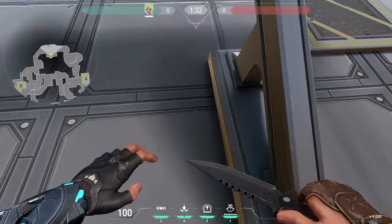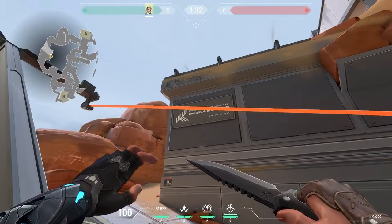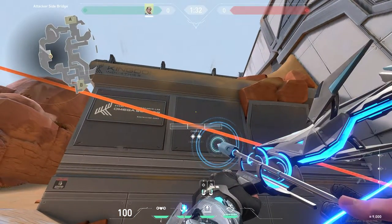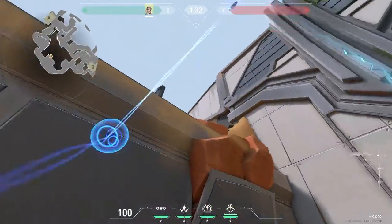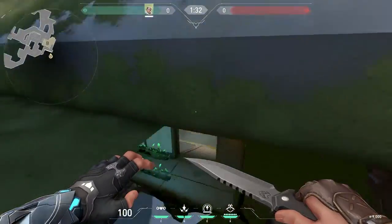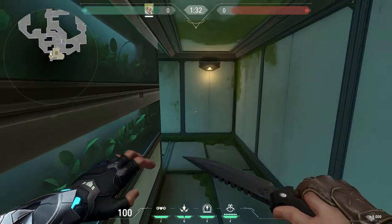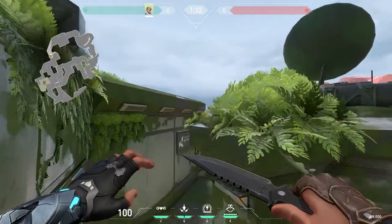To repeat the next point, go to the Fracture map and select Sova. We have to crouch in the zip line so that our scope is looking exactly at this line. We load the bow to maximum and use the two-bounce function. Now you can see what your opponent is doing in the window — how the arrow gets there is anyone's guess.